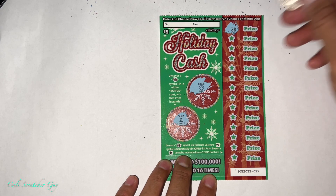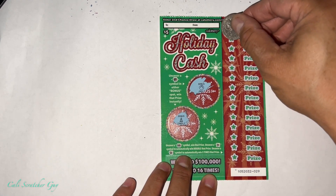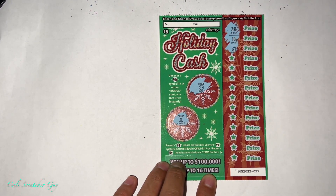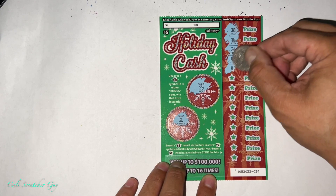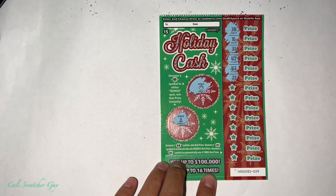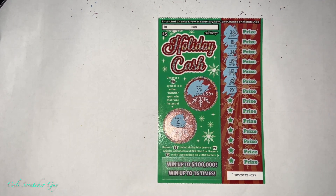And then on this side, once again, we're looking for a double money symbol, two-time or five-time symbol. Oh man, guys — we got a winner! We have a winner. Nice. Two times! Two times!